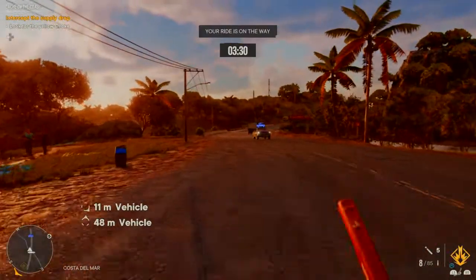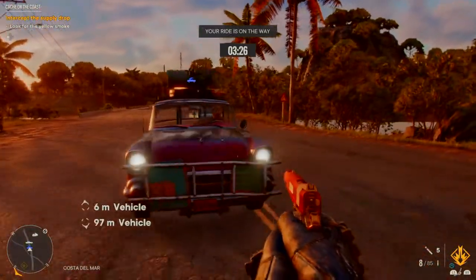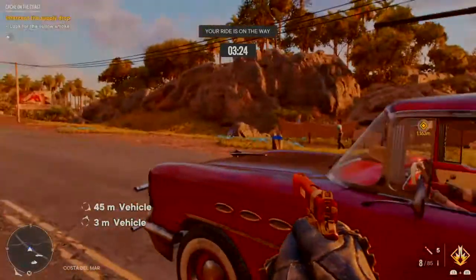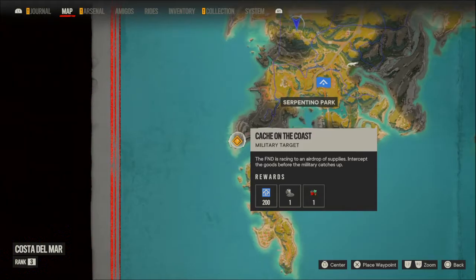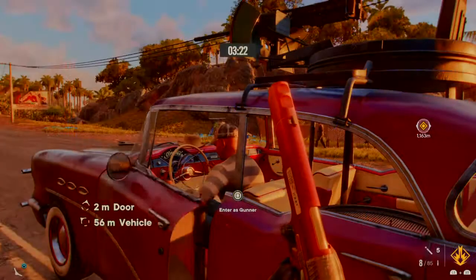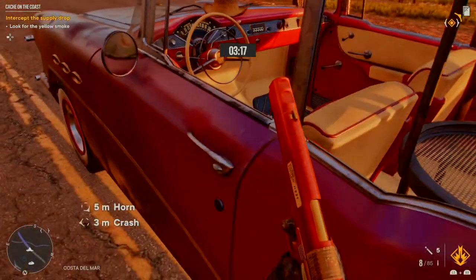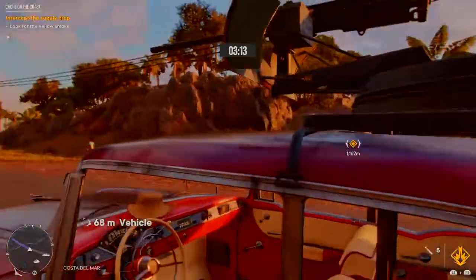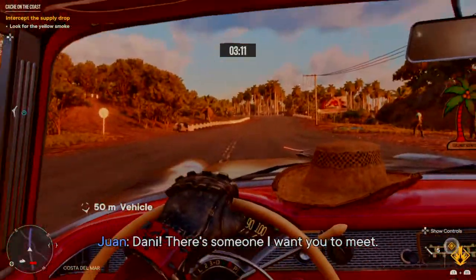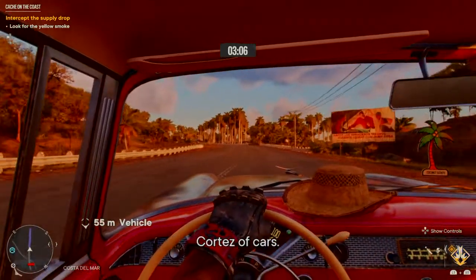I need a right. Hold Square button — enter as gunner. Keys are in the ignition. Cache on the Coast — military target. Hold Square button, enter as gunner. Hold Square button, enter as gunner. Cache on the Coast.